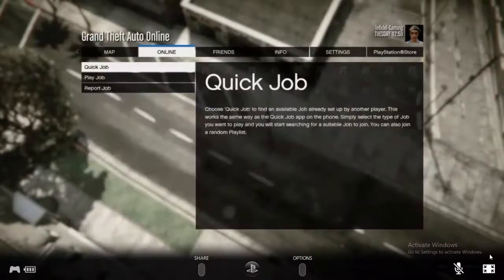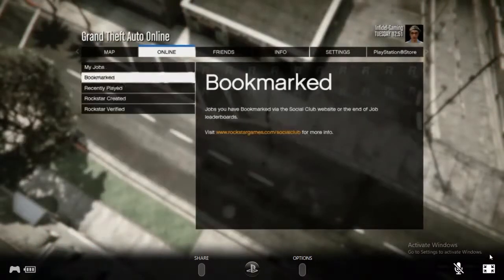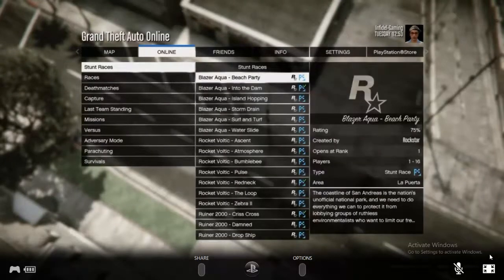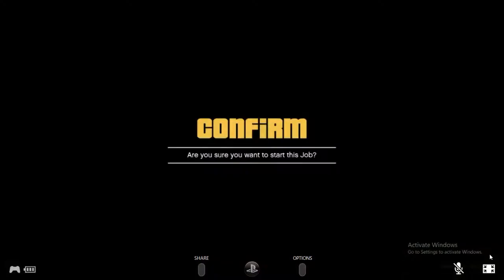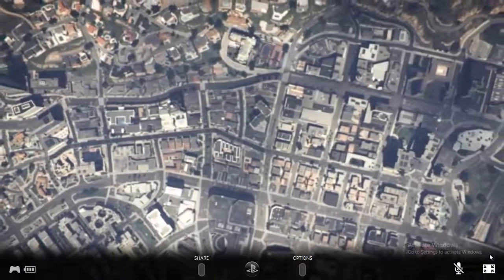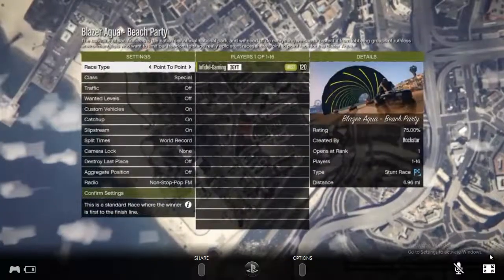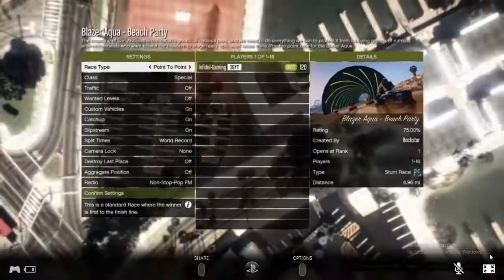So what we're going to do is go online, jobs, play job, Rockstar created, stunt races, and just pick the first stunt race. Confirm that, and then you're going to back straight out.